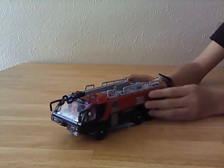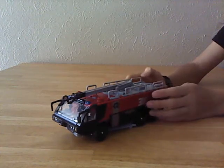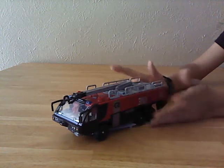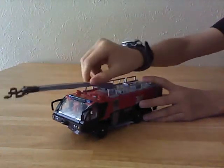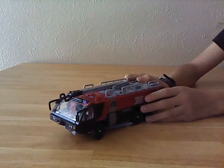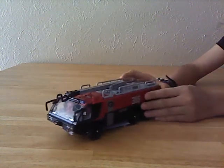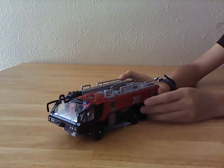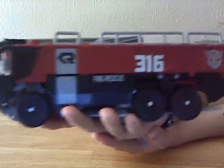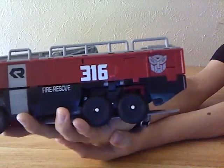Here is Sentinel Prime in his Rosenbauer firetruck mode. This is actually a type of real firetruck only available to airports — for when planes catch fire. He has some nice decals: the Rosenbauer logo, fire rescue markings, 316 — reminiscent of Emgo316's username — and an Autobot symbol which, if you saw the movie, you know should probably be crossed out.